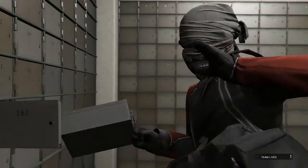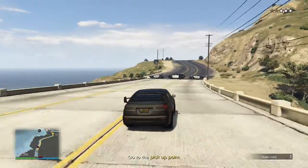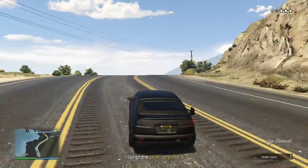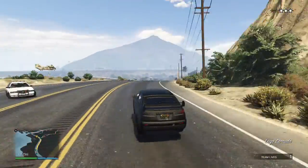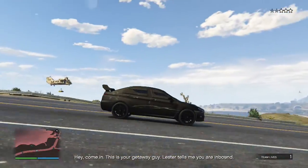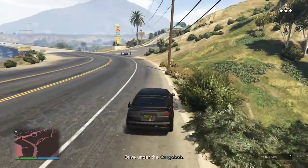So this is a bug where the helicopter at the end of the Piso job does not pick you up. This is a really bad thing because that's how this mission ends — that's how you complete it, by getting picked up by the helicopter. So if it doesn't do that, you can't finish the mission.